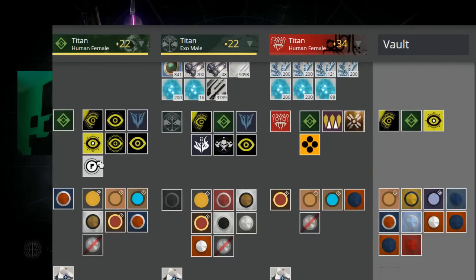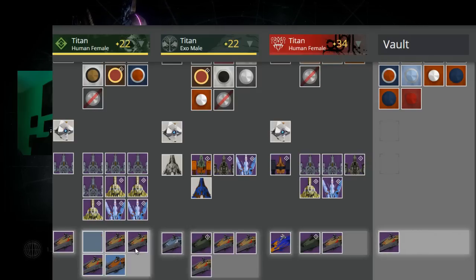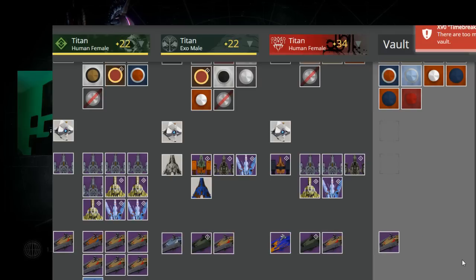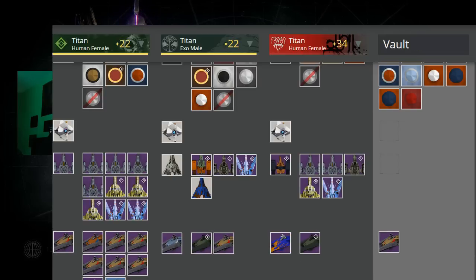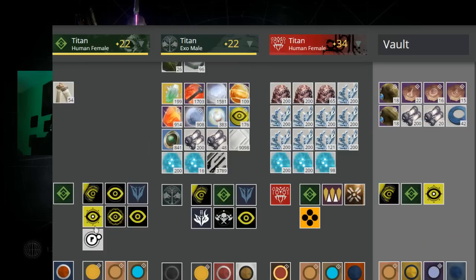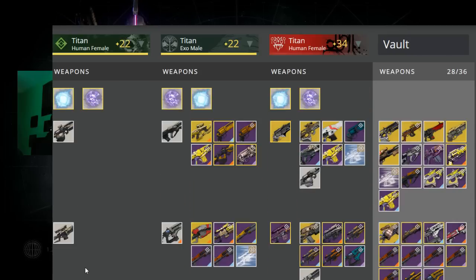We also threw in a bunch of emblems that I don't want or need, a bunch of ships that I don't need. I'm going to go ahead and pack up some of these as well. I'll grab this blue one — I don't know what it is, I might need it. All of this stuff in the postmaster — sparrows, ships, shaders — all of this is getting deleted right now, and everything else is moved over.